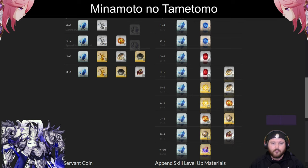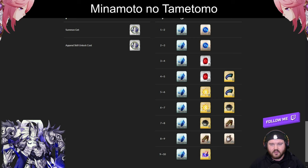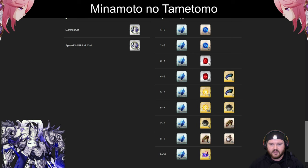Although his vanilla skills are honestly pretty accessible in terms of materials, his append skills are a much different story — 72 bullets and 72 ashes per append skill. His bond CE, although cool and fitting his niche of 20% up against lawful enemies, this is a Double Coin Skye Buster meta servant. Most people are not going to use it for him. If you do use it, lawful enemies are going to pay, but this is largely going to be a piece of memorabilia when it comes to getting him to bond 10.